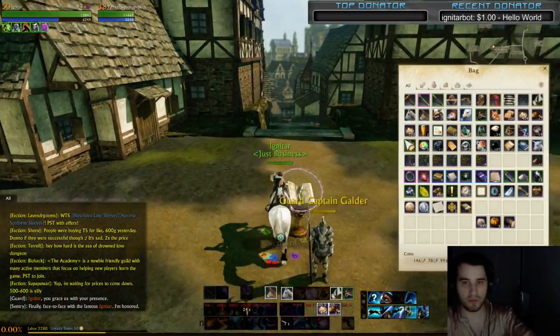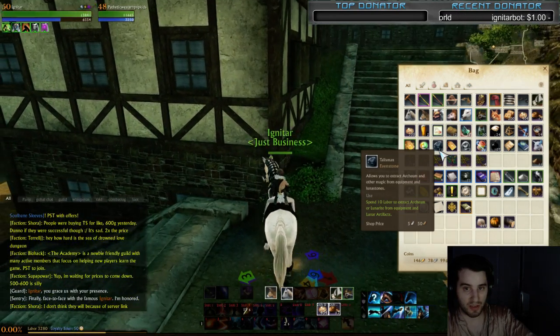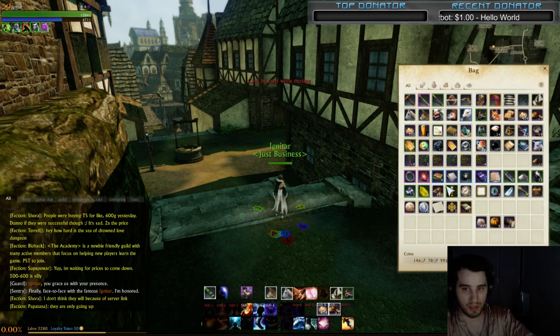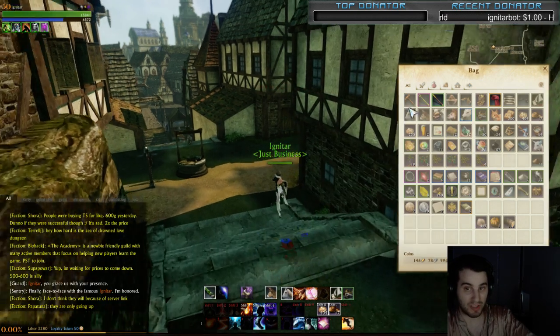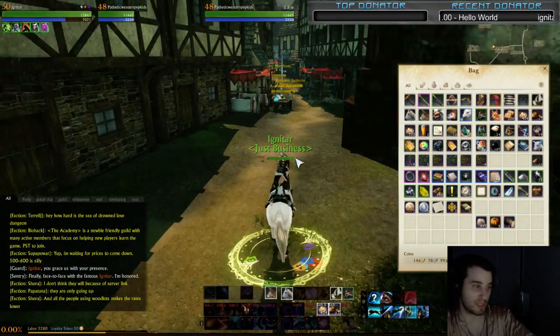Next tip: use evenstones. You don't want to vendor your gear — you want to use evenstones on it. It has to be green and above. Basically you break it down for materials. Evenstones cost money but you can sell the materials for a lot. Make sure you break down your gear — do not vendor it. It's a huge mistake I made.